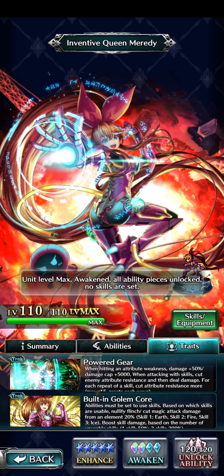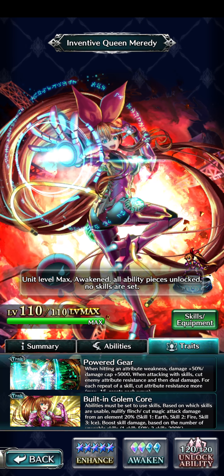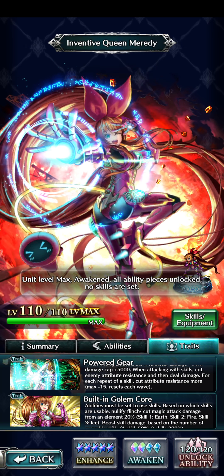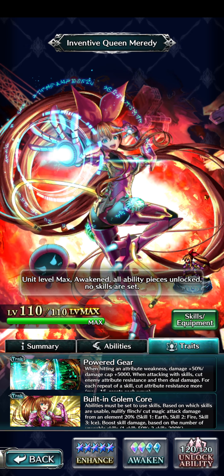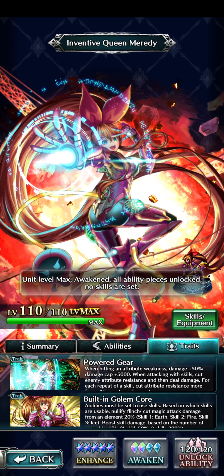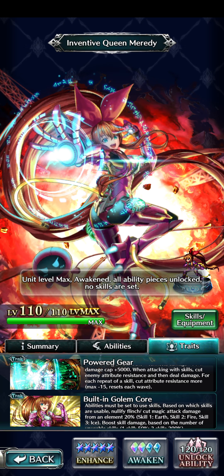Now the traits get really interesting. Starting with Power Gear: when hitting an attribute weakness, damage plus 50% and damage cap of 5,000. When attacking with skills, cut enemy attribute resistance and deal damage. For each repeat of a skill, cut attribute resistance more, with a max of minus 15% that resets each wave. So if you're hitting an enemy weakness — which is a core pattern for this character — you get a 5,000 damage cap reward plus 50% more damage, and you can further cut enemy attribute resistance to help other characters too. This is more for bosses; that's where she'll really shine.